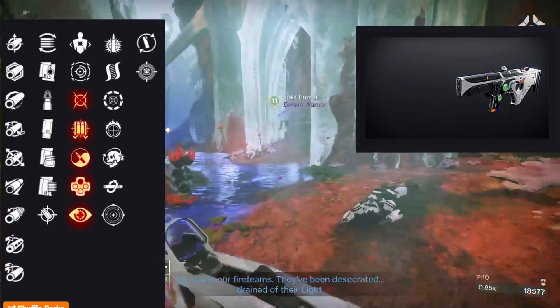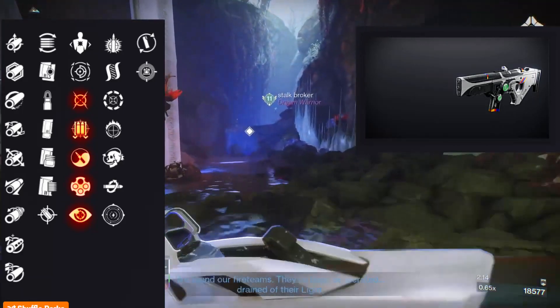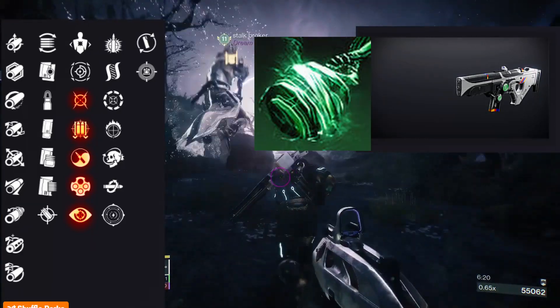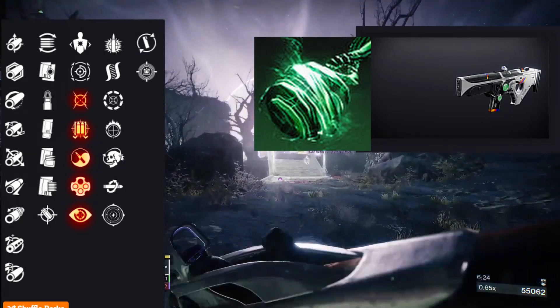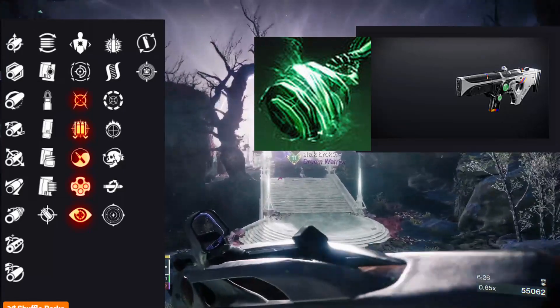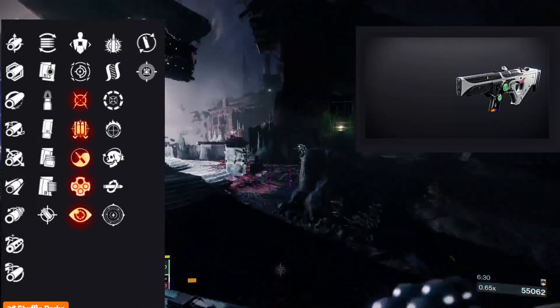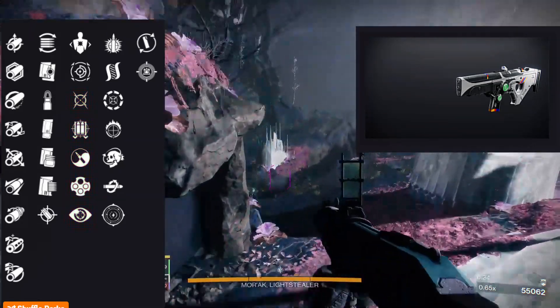The Taraxa Post comes with no distractions, outlaw, zen moment, fourth time's the charm, and threat detector. It doesn't matter if you play PvE or PvP — you can't really go wrong with any of these perks. Zen moment got a buff not too long ago, making it a solid pick for both. Fourth time's the charm combined with threat of isolation on the new strand subclass will cause rapid precision hits to emit a severing burst on the target.